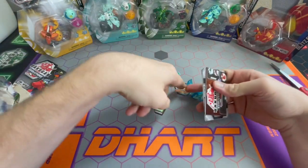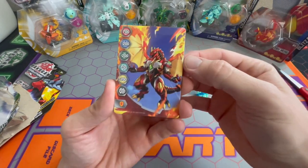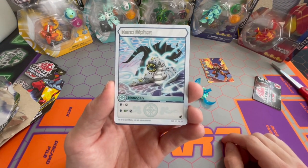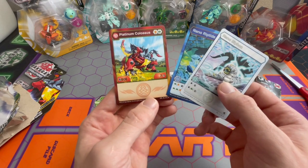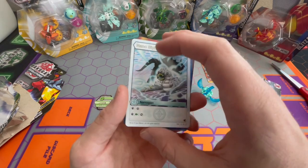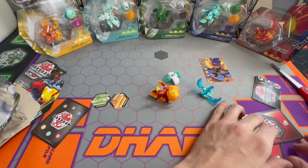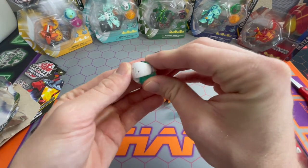So the way that Nanogon work is: you can have as many as three on your team. The three that you have have to match the factions of the Bakugan that you choose to be on your team. So if you had three Pyrus Bakugan, you'd have to have three Pyrus Nanogon. When you start the game, you just keep them face down in a zone. So you have three Nanogon, and they're closed to signify that they have not been activated yet.